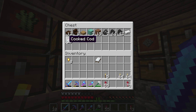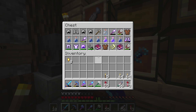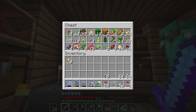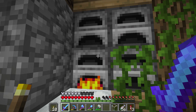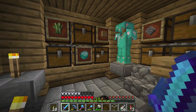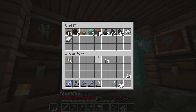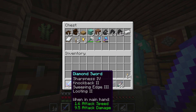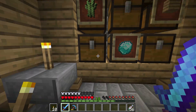We do need to figure out exactly what we need on us. We definitely need some sort of good food — I would say steak. I know I have some steak laying around. If not, we're gonna go cook some. I do have some raw beef right here. I don't need any kind of flight, so that can go away. I don't need any torches or anything major like that. I don't even need my trident. I do need my sword and my pickaxe.